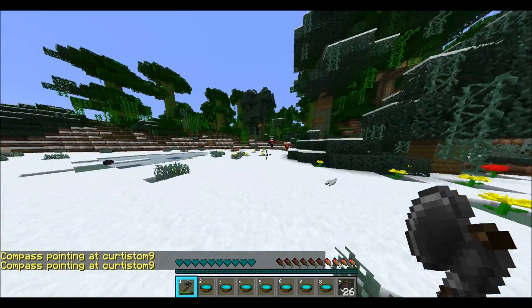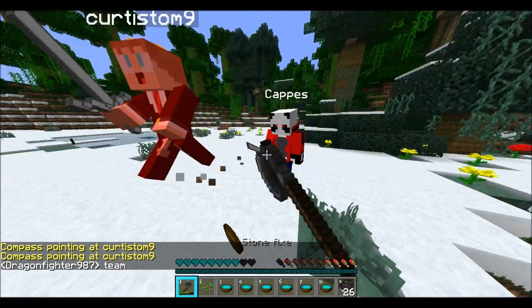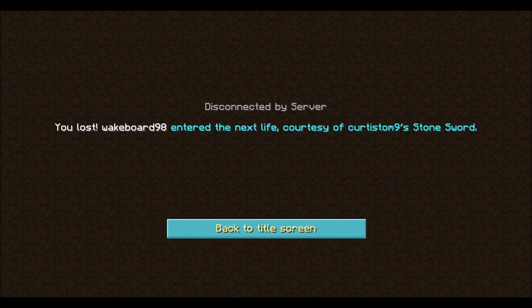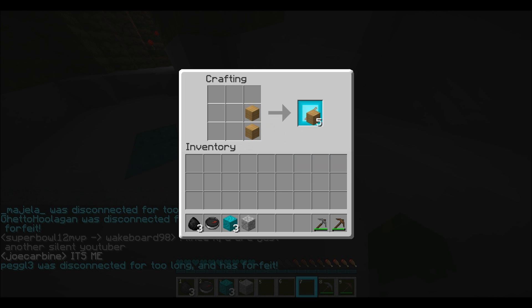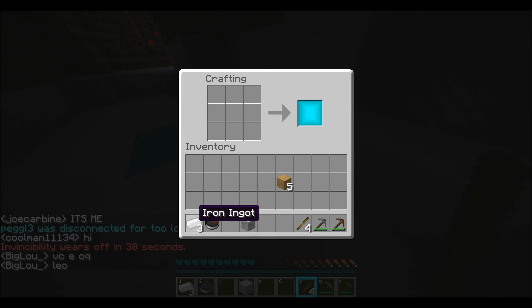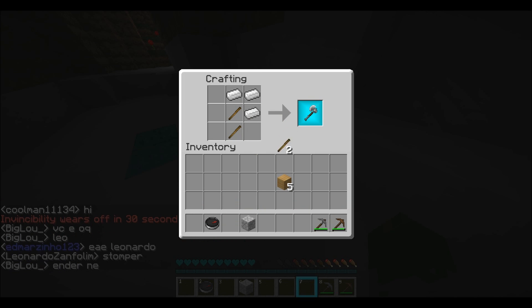Fighting with the axe does feel a tad different than a sword, and it does take a bit to get used to, but once you get the hang of it, then it's really no problem with this kit. This kit will team with Forger quite well, since Forger starts with 3 coal, and all you need to do is mine 3 iron and then use a coal, and you'll have an iron axe, which is equivalent to a diamond sword.